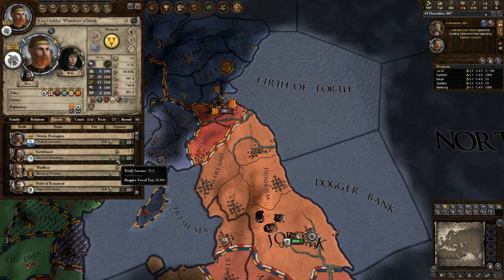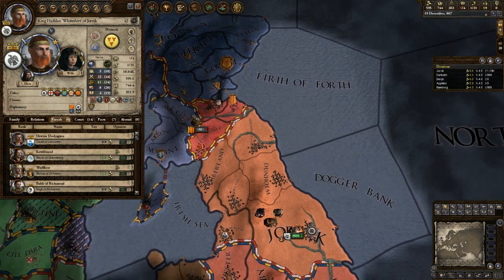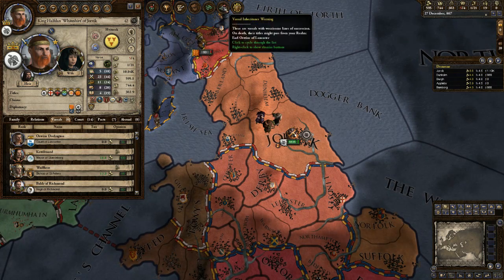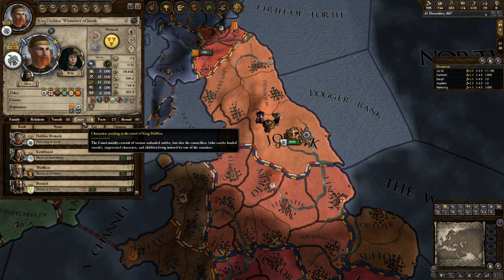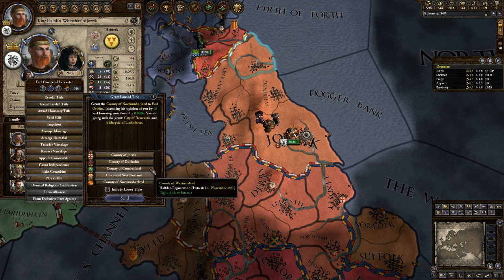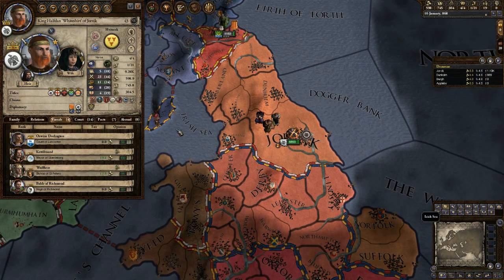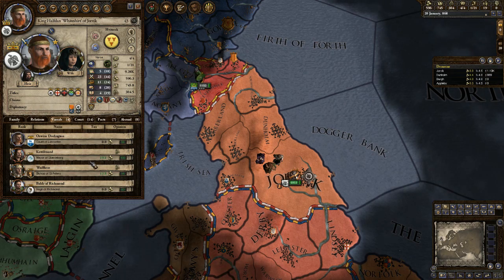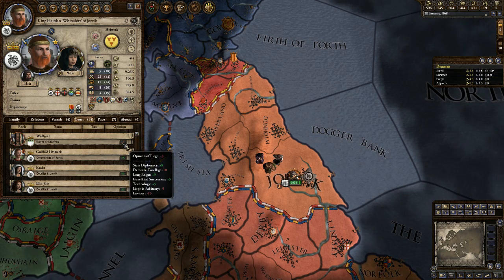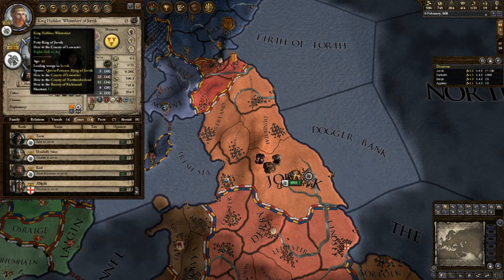Granting land actually improves opinions — they now have a 15 opinion of us, and he has a 100 opinion of us because we've granted him a lot of things. It looks like people are joining the defensive pact against us, which is okay — that just means for now we probably shouldn't go to war. We still have too big a domain, so we will give him a landed title. We'll give him that one because it's what we just inherited. His opinion of us is now 56. Their opinions improve based on how much land we give them and a lot of other traits as well.